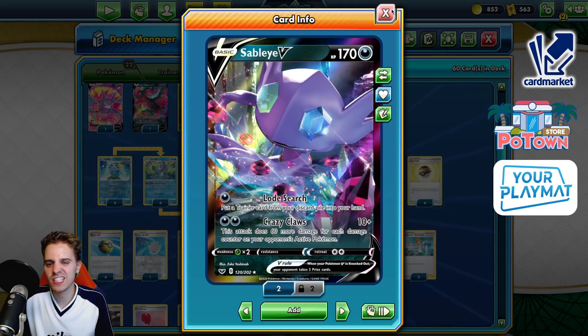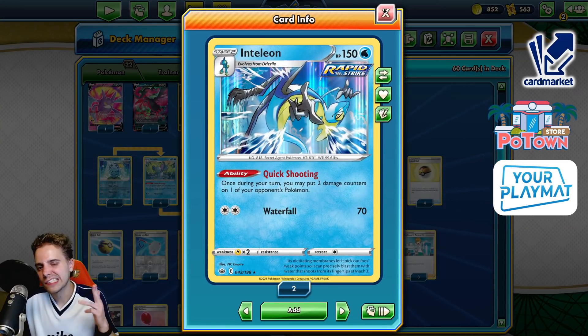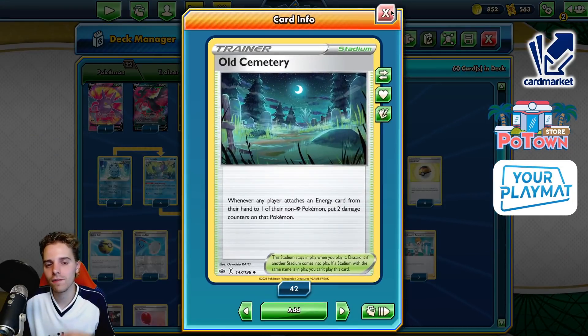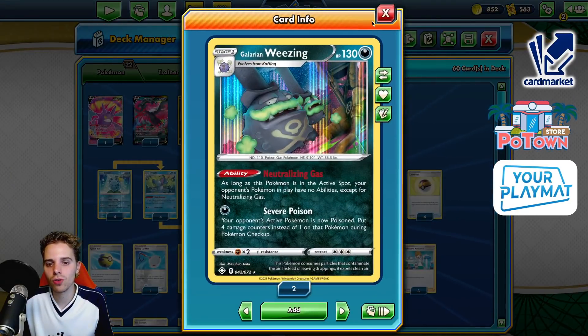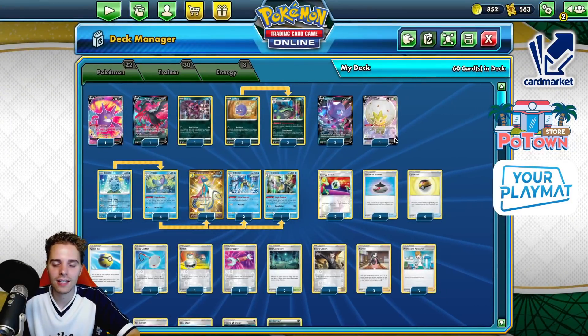You're not only having more energy acceleration capabilities than ever before. Crazy Claw slaps 10 damage plus 60 more for every damage counter on the opposing active Pokemon. You have Quick Shooting for sniping damage. You have of course the one and only Old Cemetery — if they attach to a non-psychic they get damage. You have ways to get damage onto the opposing Pokemon with stuff like Neutralizing Gas Weezing in the active position — use Severe Poison, get them stuck in the active and go from there.